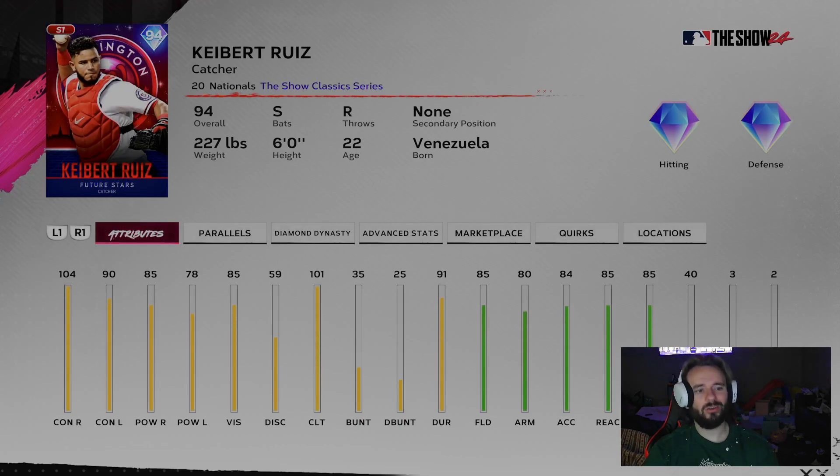Kybert Ruiz — I know I just got the Alejandro Kirk card and I love it — but Kybert Ruiz being a switch hitter, having the hitting sets he does, and he qualifies for the Nolan Aranato boost, which makes him a very usable hitter. He already has 90 contact against lefties. Add in plus 15 to his power, that puts him at 93 power, more than enough to hit bombs. On the right side of the plate, you get plus 15 to contact, putting him at 119 contact, with 85 power, 101 clutch, amazing fielding, and 40 speed — he can leg out a double and a triple here and there.